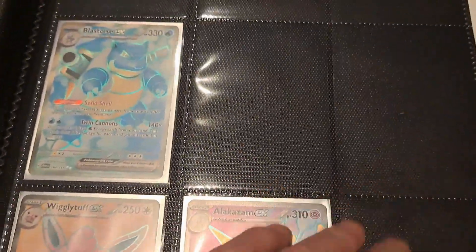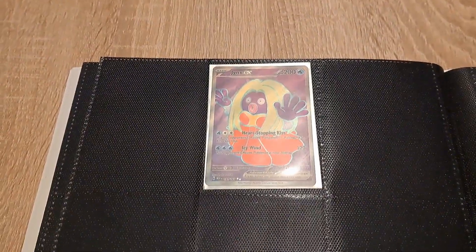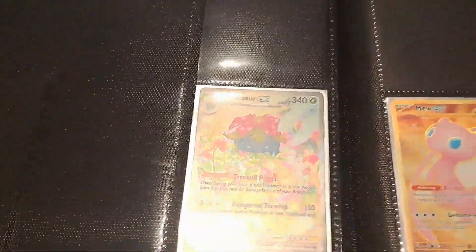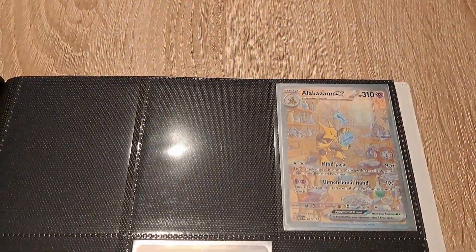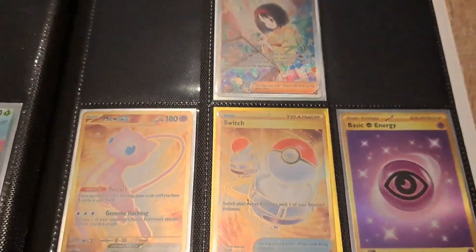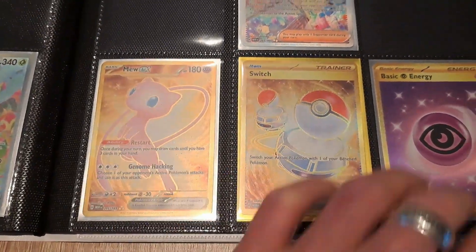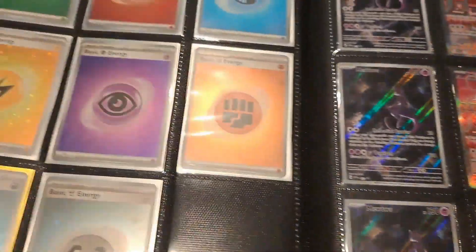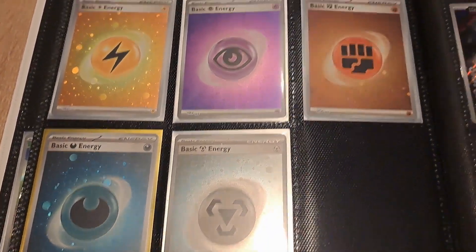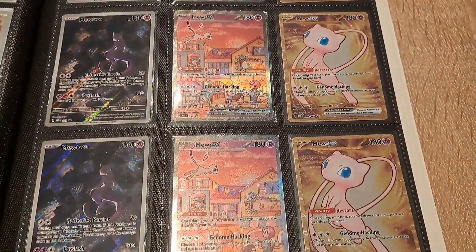We pulled Alakazam a couple of videos back. The Jynx — which I wasn't sure about and didn't have — eventually now we do. We also have Venusaur and the Alakazam. We have Erika's Invitation and all three gold cards — this one took me a long while to find — and all of the foil energies. And here are the three UPC promos.